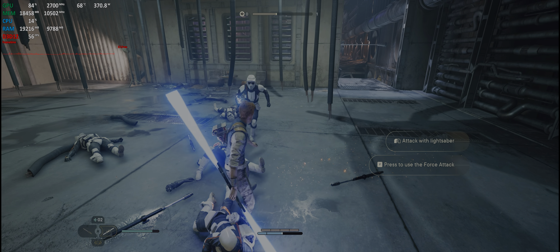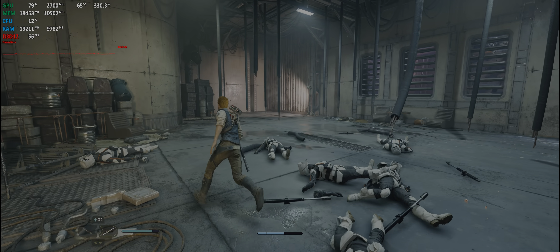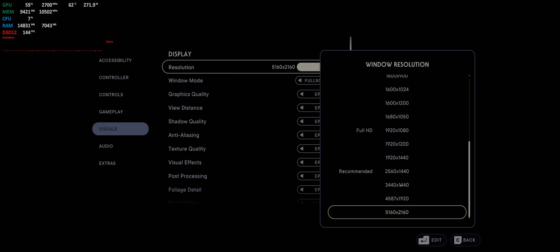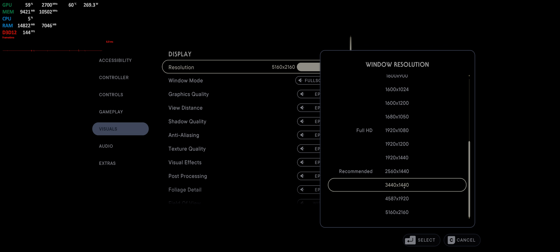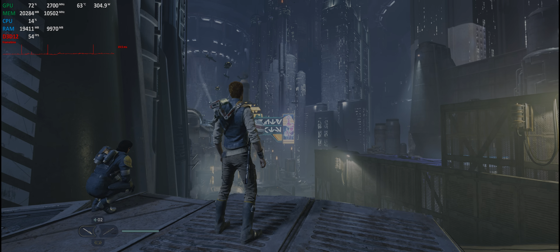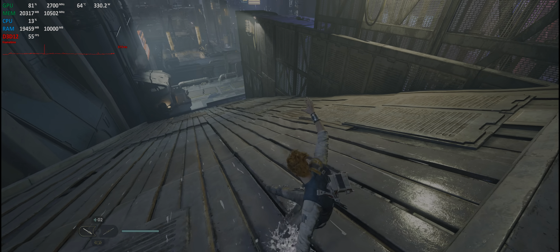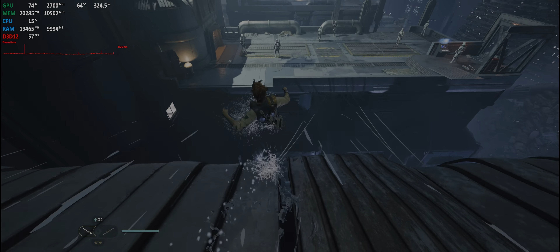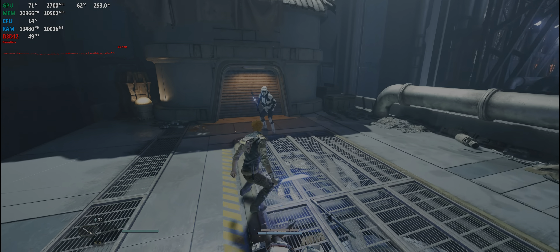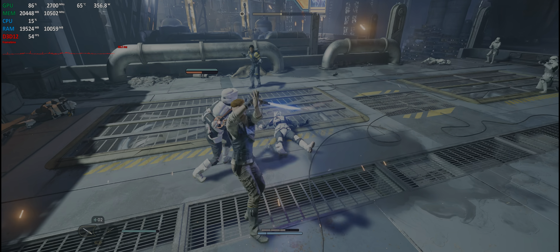They could have just delayed it for another month or so and the game would have been in much better shape. Going back to the graphic settings — changing from epic to high and from 3440x1440p to a higher DLSR resolution of 4587x1920 — I noticed it really didn't help with performance at all. Lowering the graphic quality didn't do much of anything, and bumping the resolution from 3440p to 4587x1920 did not affect the frames at all. It was pretty much the same, so something is clearly going on and they really need more time with this.